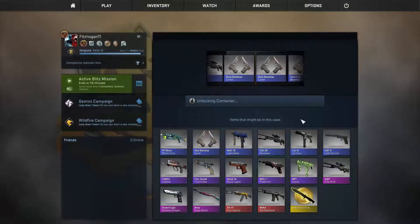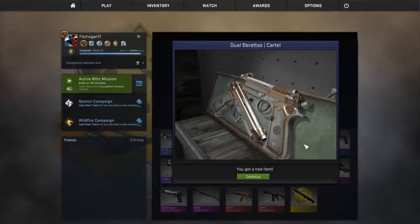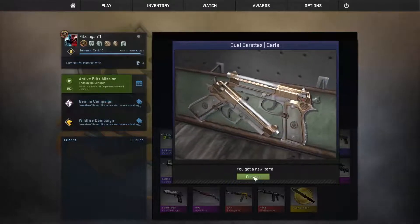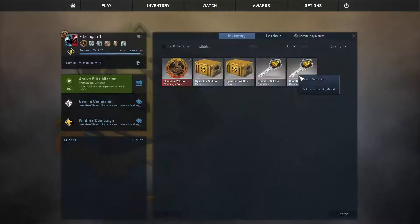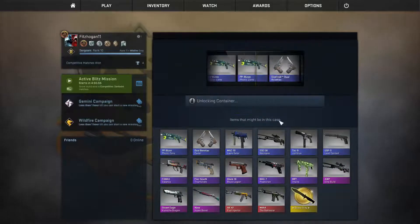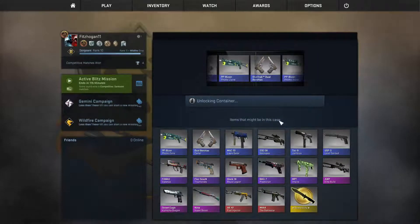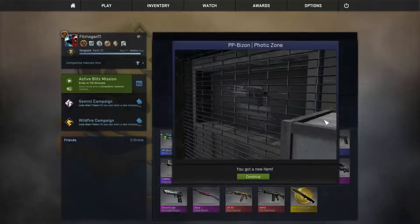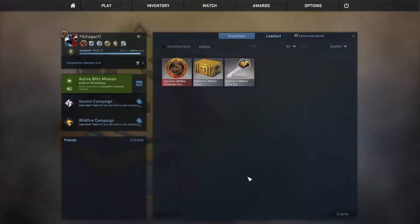Not a terrible start. Could have gotten something worse. This is just hurting my wallet right now. Every skin in this case looks pretty good. Those aren't bad. We'll check those out in a bit. Come on, we need something here. I want to see a purple, at least. There's a StatTrak Nova Hyper Beast. Damn. Well, this is kinda sad. That's probably field tested as well.